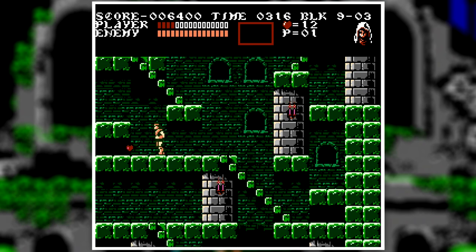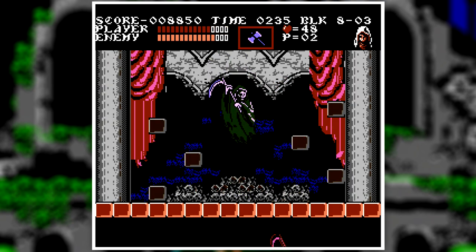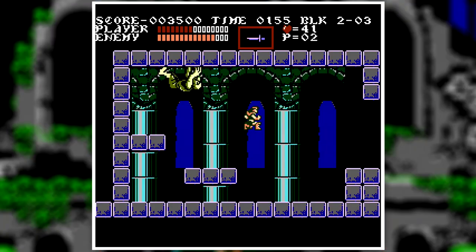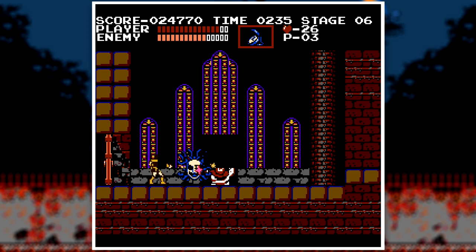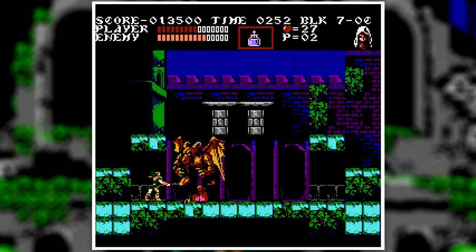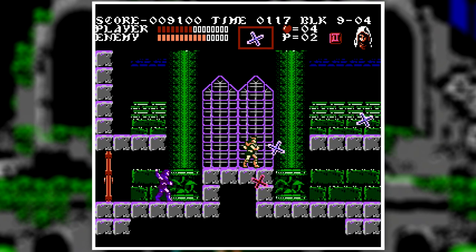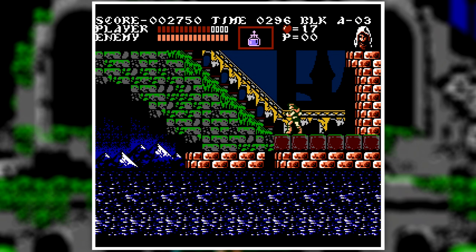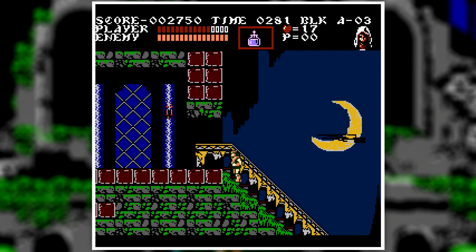Thankfully, every Castlevania gives you unlimited continues. At the end of every stage there is an original boss, and they did not disappoint. Each boss has a set of unique attacks and more complex patterns. With the first Castlevania, the bosses kind of just moved back and forth or flew around the room throwing projectiles. In this game, they're climbing on walls, springing out of the water, making bricks crumble on top of you. They took a big step in the right direction. There were a couple of bosses that gave me trouble, but other than that, they were all decently challenging. After all the frustrating and challenging stages, I finally made it to the final boss.